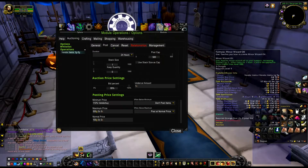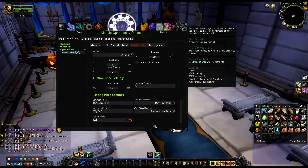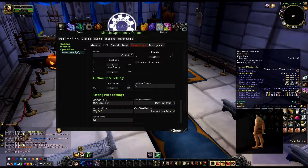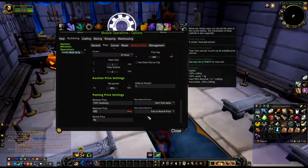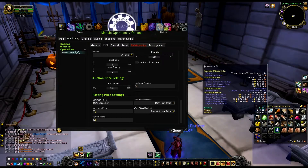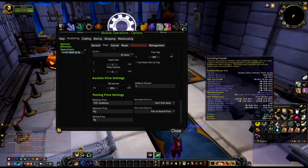The minimum price is going to be 110% of vendor buy price. What that basically means is - for example, the blacksmithing hammer's vendor sell price is three copper, so it's going to calculate 110% above those three coppers and that will be the minimum price. The normal price is going to be 19 gold - that's already quite expensive for a blacksmithing hammer but they still sell. The maximum price is going to be 50 gold.